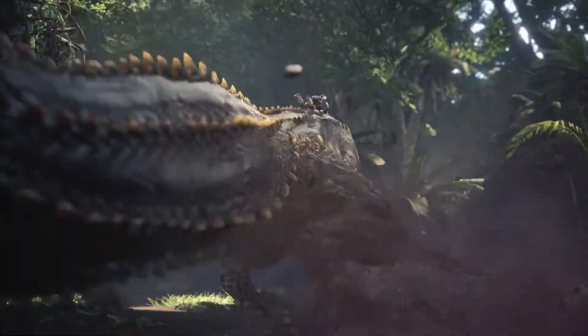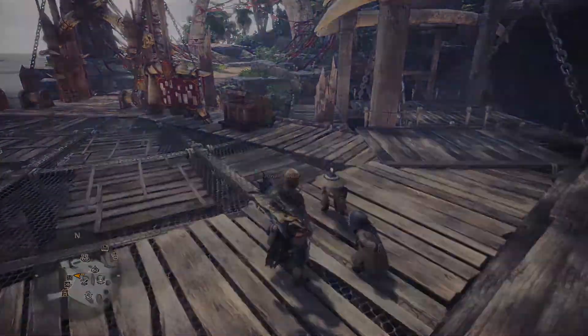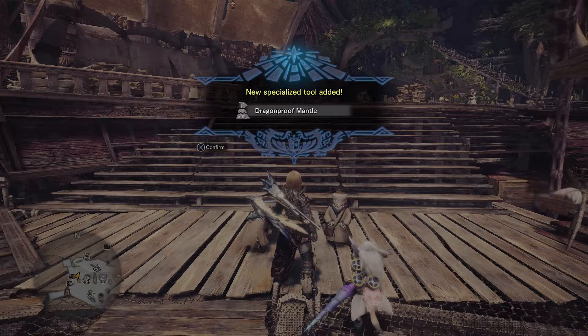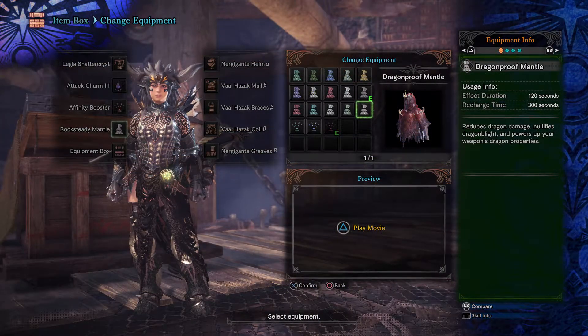You come face to face with Deviljho — he's in zone 8 by the way. After defeating him, head back to the Jovial Scholar for your new specialised tool, the Dragonproof Mantle. This reduces dragon damage, nullifies dragon blight, and powers up your weapon's dragon properties when it's worn.